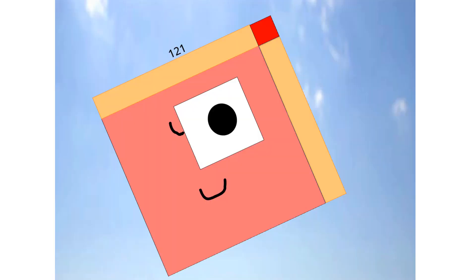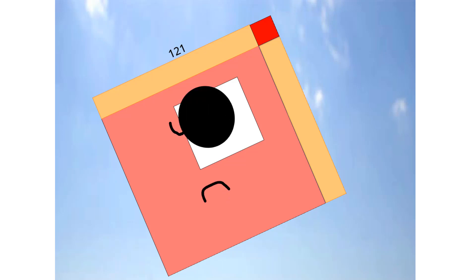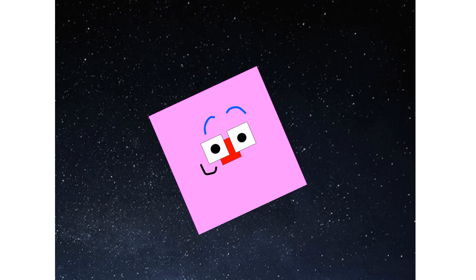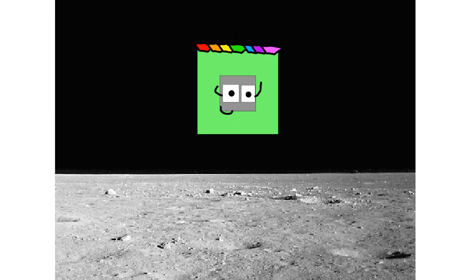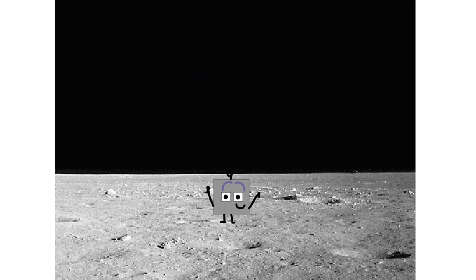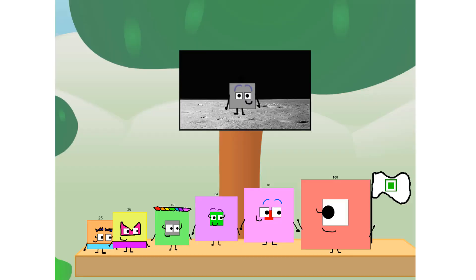Primary launch stage completed. Engaging secondary stage. We've reached space. Second stage complete. Entering lunar orbit. Launching lunar lander. The square has landed. We did it! The only thing left now is to plant the square club flag. Number land, we've got one big problem — I forgot the flag.